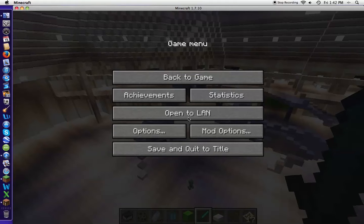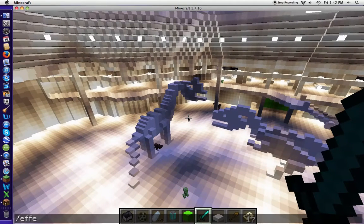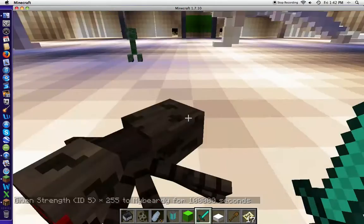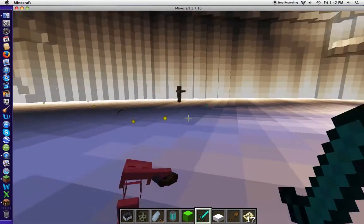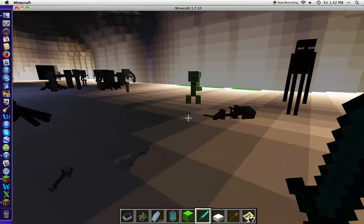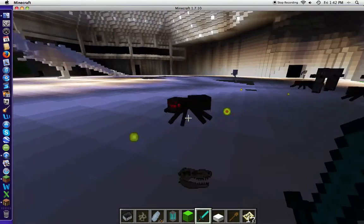Okay, let's find it. Here we go — favorite command, best one ever. Slash effect, at p, 5 1 0 0 0 0 0, space, 2 5 5. Now I could one-shot everything. And by everything, I mean I could friggin' one-shot the Ender Dragon if I wanted to. Just to prove a point — goodbye, T-Rex.